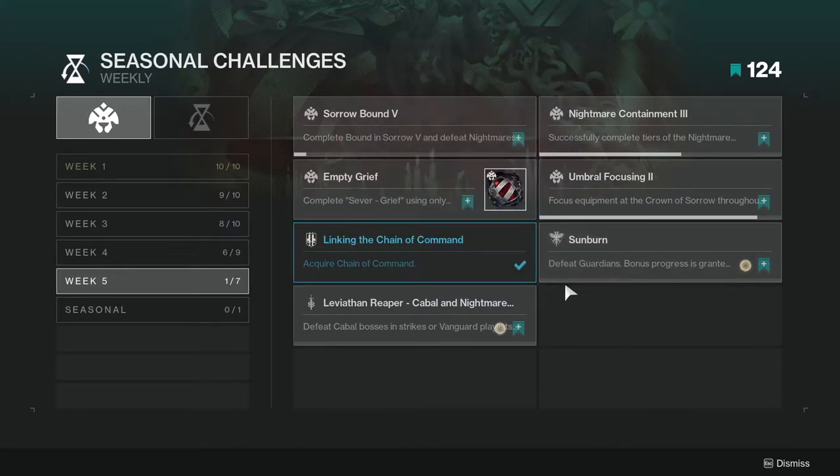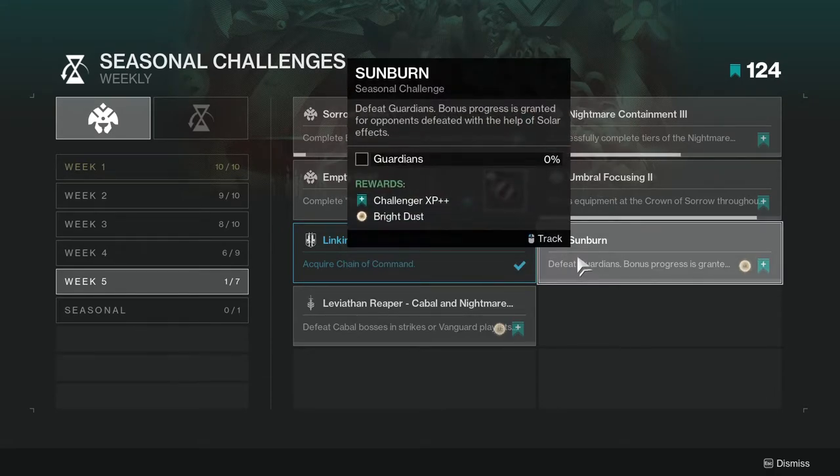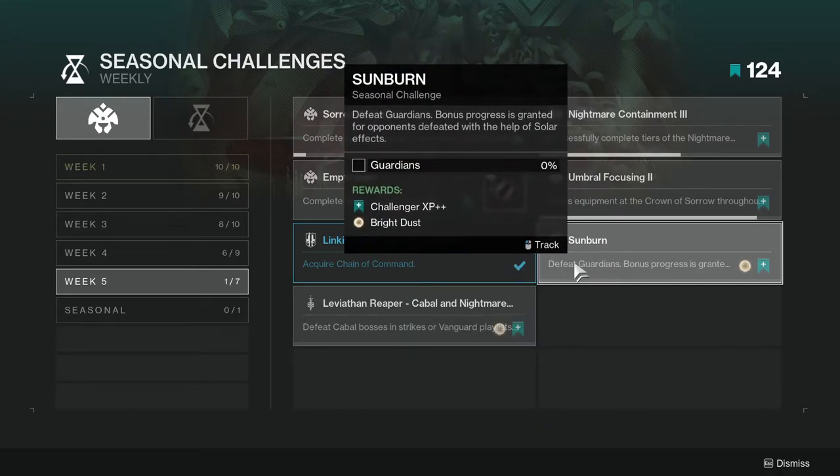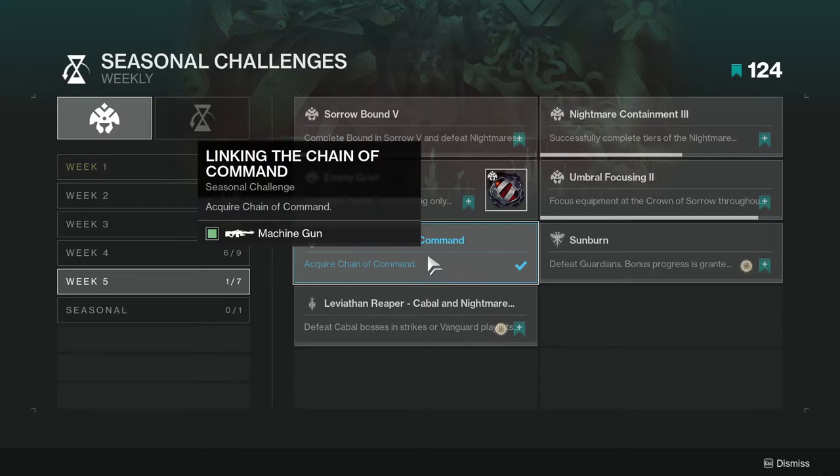Sunburn: defeat Guardians — bonus progress is granted for opponents defeated with the help of solar effects. This one's going to be a bit annoying because ignitions are kind of wonky to activate in PvP specifically. Thankfully you just have to defeat Guardians and the solar effects part is just bonus progress.